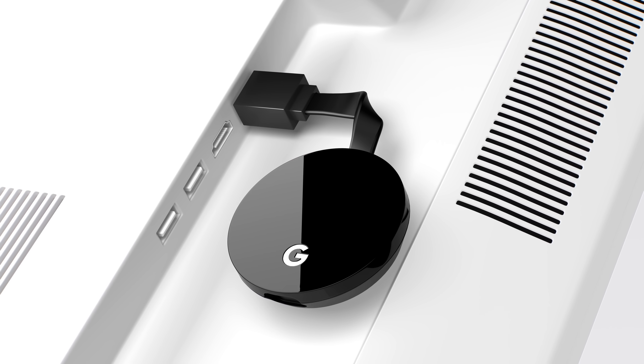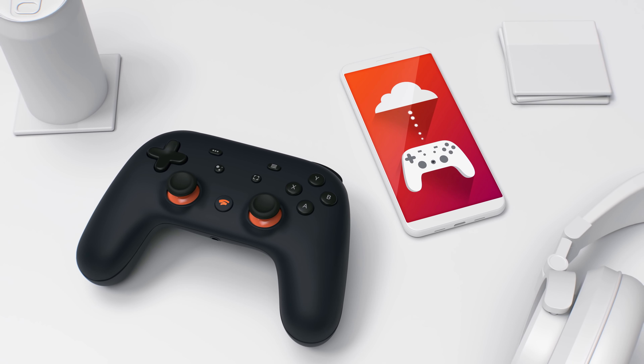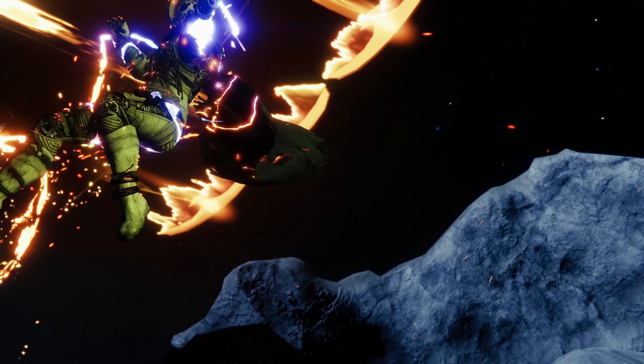To play on your TV, plug in a Chromecast Ultra and set up your Stadia controller using the Stadia app on your phone. Once you're set up, you buy the game you want, then you play it instantly. You don't have to wait for it to download either. Seconds after you press purchase, you'll be streaming your game directly from the internet to your screen.